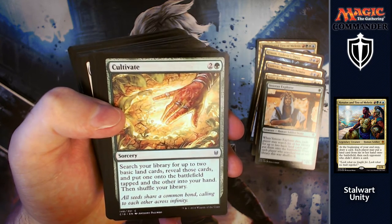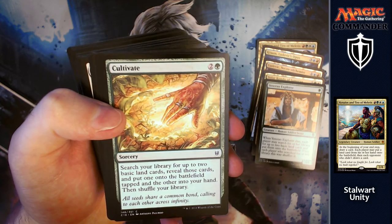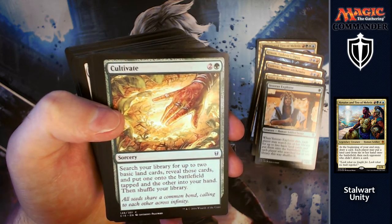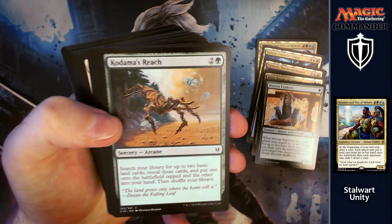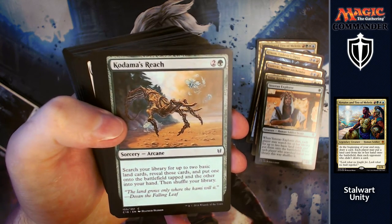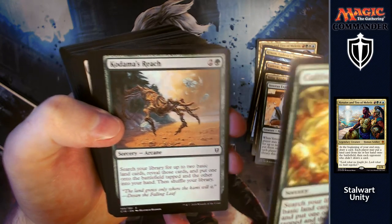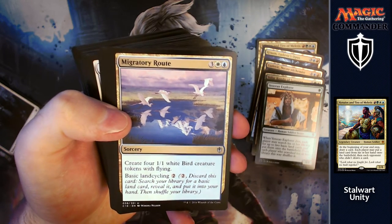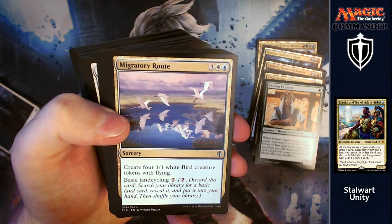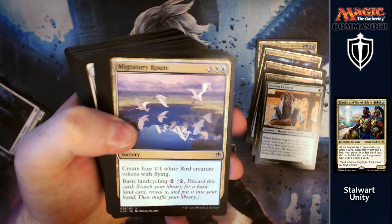Cultivate: for two and a green, search your library for up to two basic land cards, reveal them, put one on the battlefield tapped and the other into your hand. Nice bit of ramp. Kodama's Reach is basically the same thing. Migratory Route: for three, a white and a blue, you get to create four 1/1 bird tokens with flying and you can landcycle it if need be as well. Just make yourself a nice little army behind your wall of taxes.